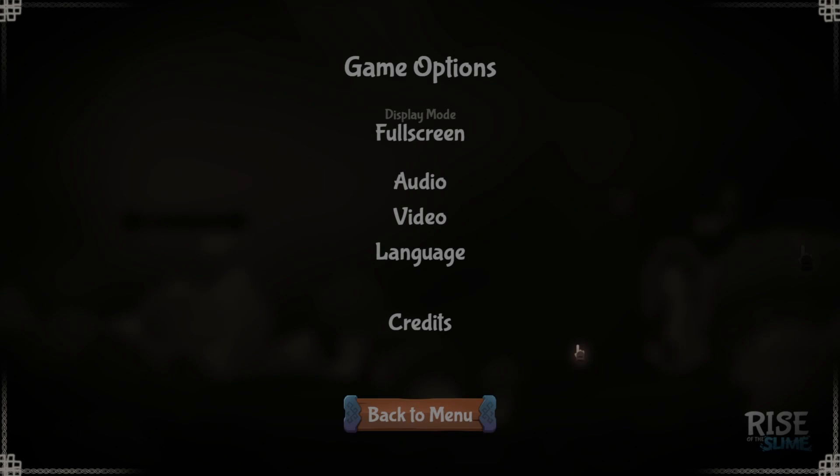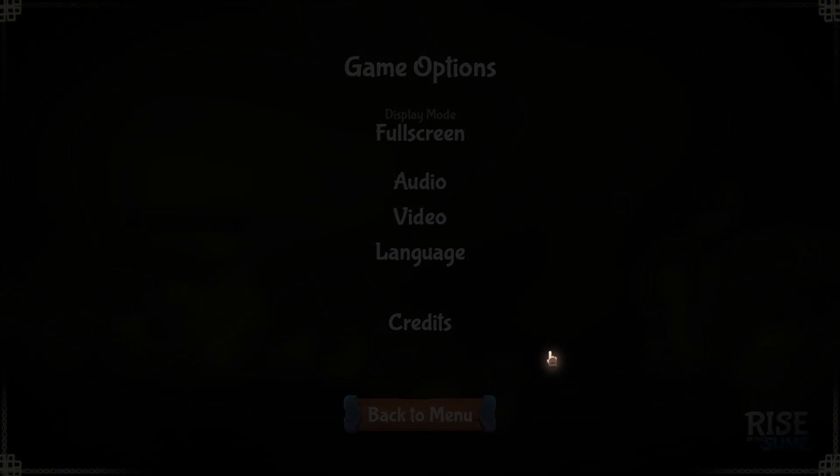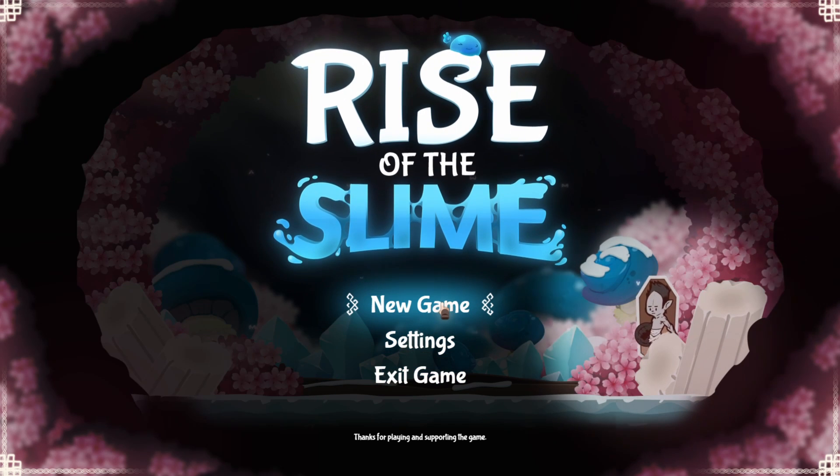Let's check the settings quickly. Display mode full screen — that's fine, it's showing up on my system, that's awesome. Back to menu, mouse control, and let's hit new game.